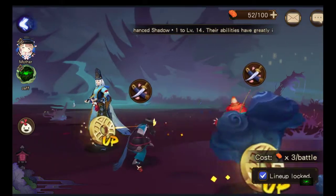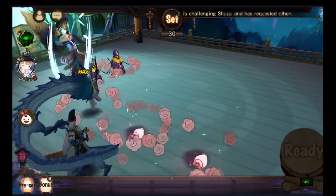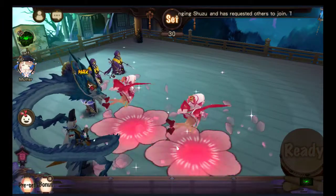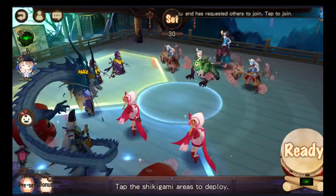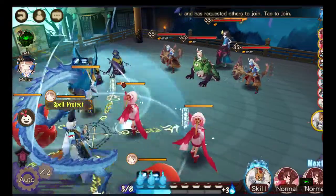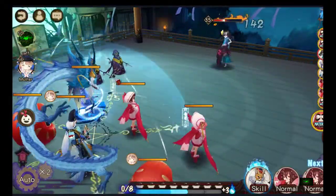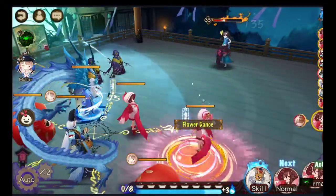Basically it's teaming up in any of the hard chapters. So currently I'm teamed up with Mother. I bring my own fodder farmer, two fodders of my own, and two Kamaitachis as the spectators on my side. Whilst Mother will be bringing her Onmyoji, two fodders of her own, and she has her own two fodders at the side on her screen.